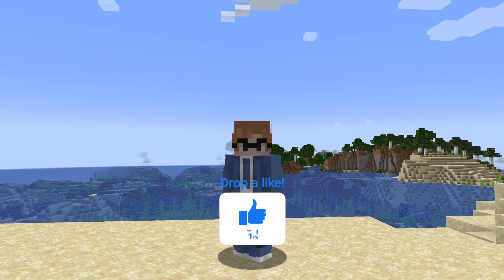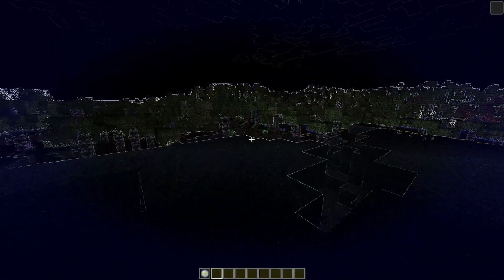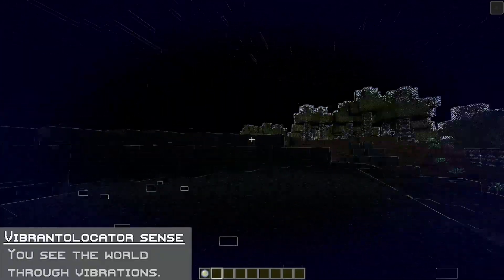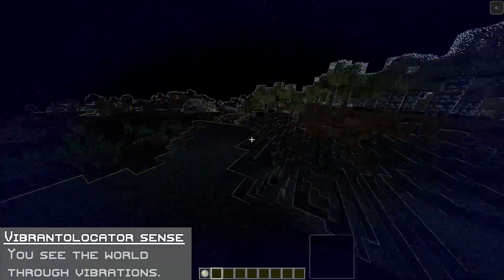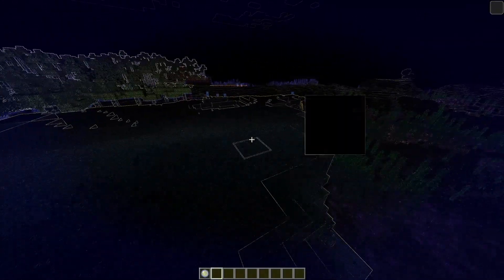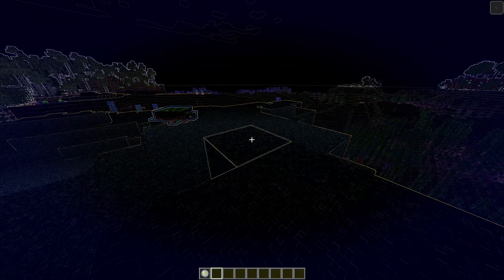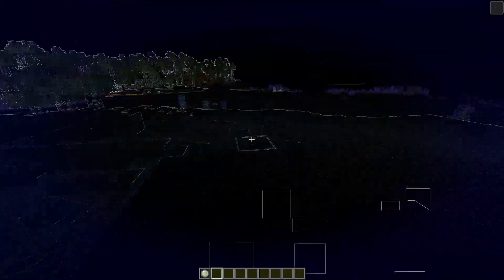After you hit the like button down below, let's get into the actual Datapack Origin itself. Moving to our first ability, we have the Vibrational Location Ascent — you see the world through vibrations. This is one ability I have seen used before. The creator of this Origin may not have purposely taken it, may have created it all on their own, but I have seen it used in another similar Origin based upon the Warden.